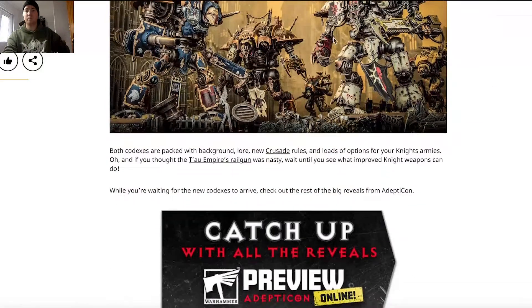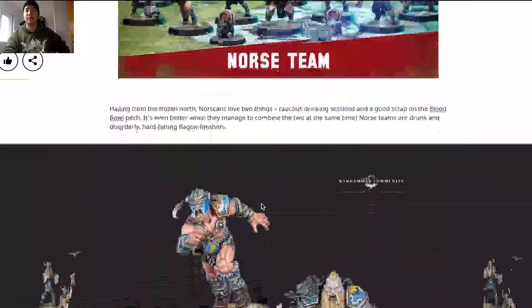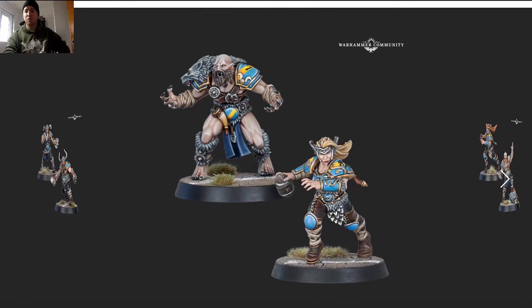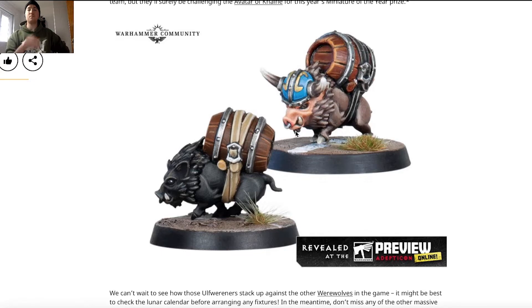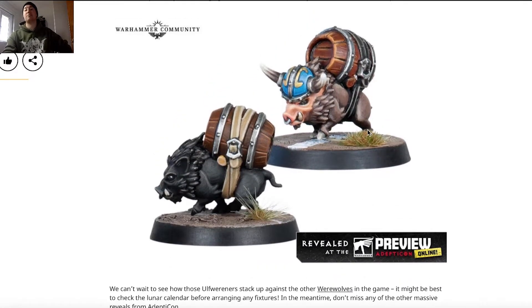Blood Bowl time — we're getting a Norse team and beer pigs! The Norse team looks really cool, wolf-inspired with nice poses, but everyone's really here for the beer pigs. They're great — I would use them as objectives in games of Age of Sigmar, with two armies fighting over beer pigs, which would be hilarious. The animal miniature range for Games Workshop is expanding; we've already got beer pigs, the angry monkey from Underworlds, and the crab-and-fish crew.